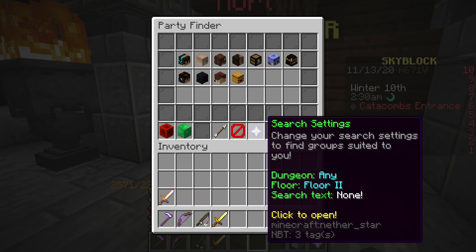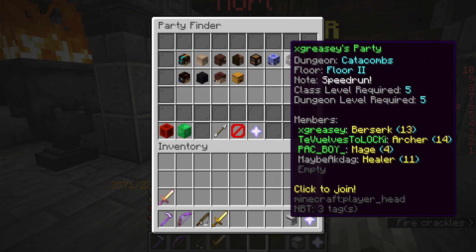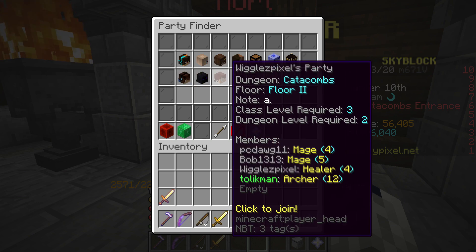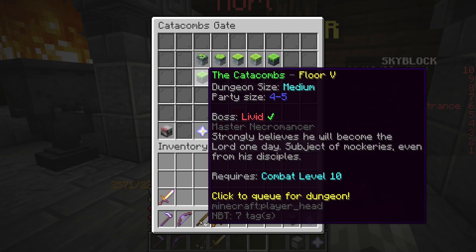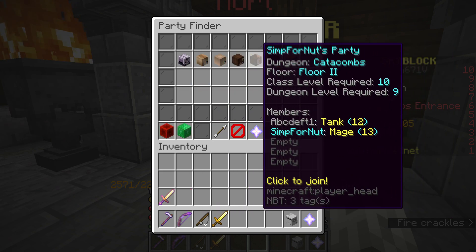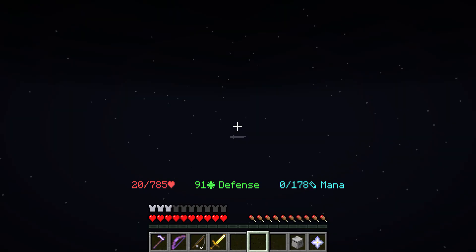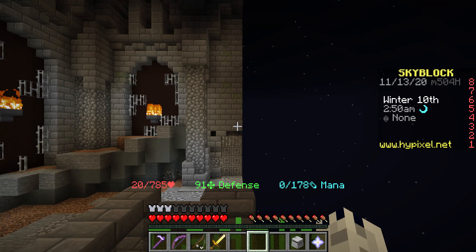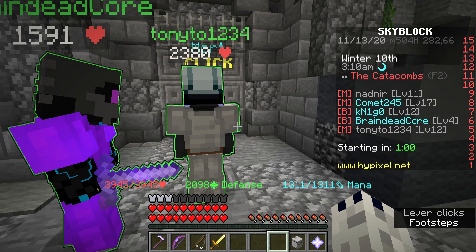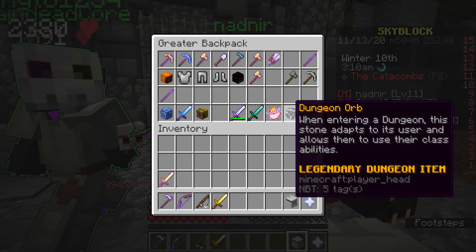Let's find a floor 2. I don't know if we joined that — find a party. Okay, well we are in a dungeon party it seems. I need to get this out. A little bit of lag, but that's fine.